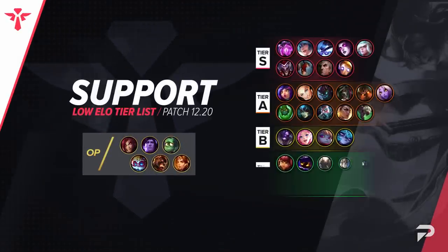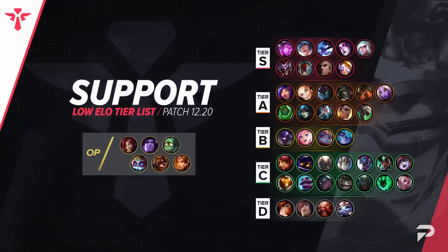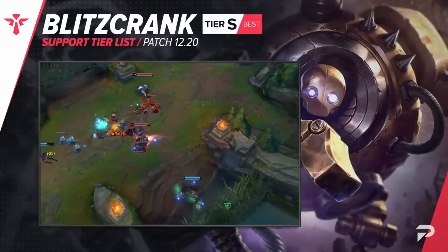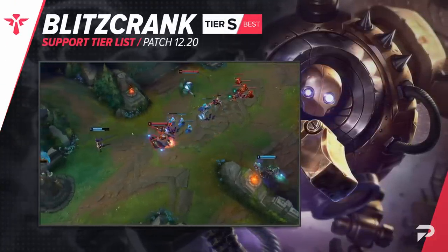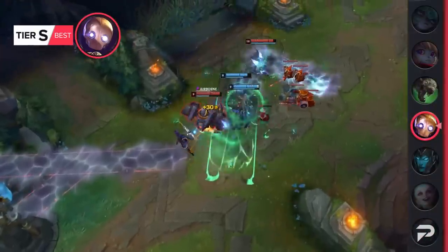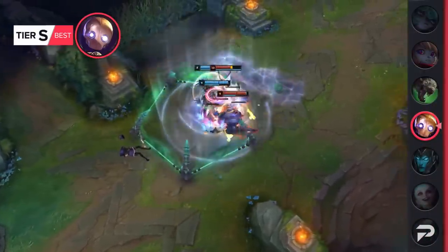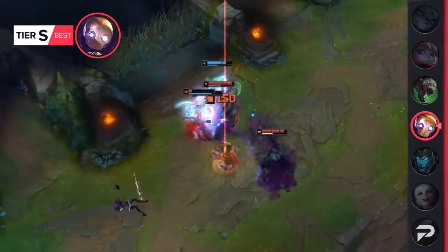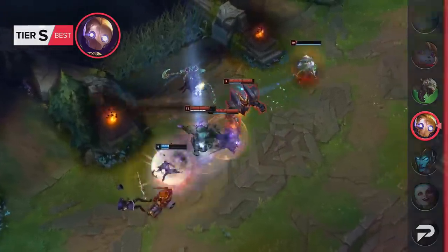To finish things off, we've got our supports. Blitzcrank's buffs last patch really shocked us. We knew they'd help him a bit, but we really didn't expect him to become the best support in the game — we didn't even think he'd be worth moving out of the B tier in low elo. His nerf this patch should bring him down a bit, but we think he'll likely still be good enough to make the S tier, and if not, definitely still the A tier.